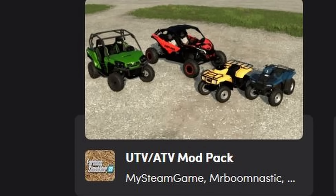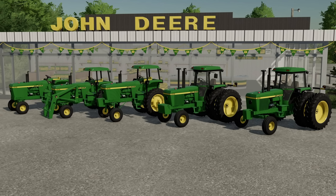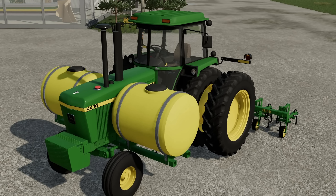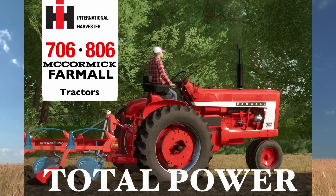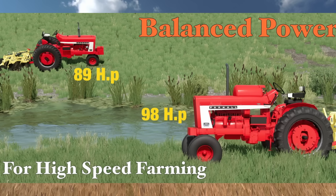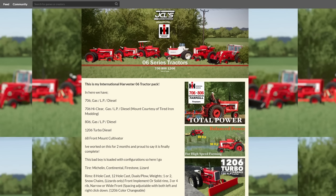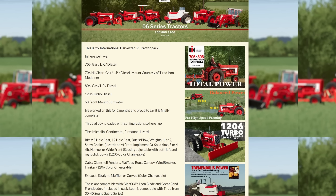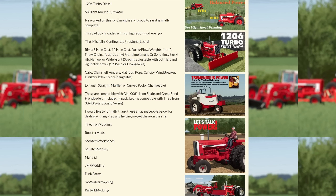Also check out the UTVA TV pack. Tired Iron Modding released their John Deere 30 and 40 Series pack - a massive mega pack of older John Deere tractors including the 30 series, 40 series, large frames, high crops, plus a sound add-on. JCL's Farm Equipment released a large Farm All pack - the 706, 706 High Gear, 806 Gas, 1206 Turbo Diesel, and the '68 front mount cultivator. The old-school brochure style advertising for these mods is something I absolutely love. Links are down in the description.